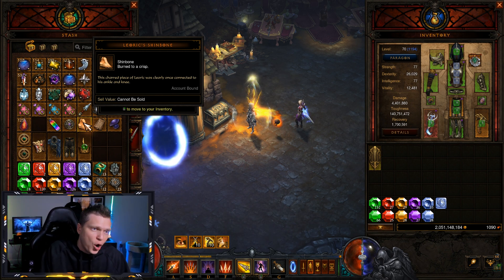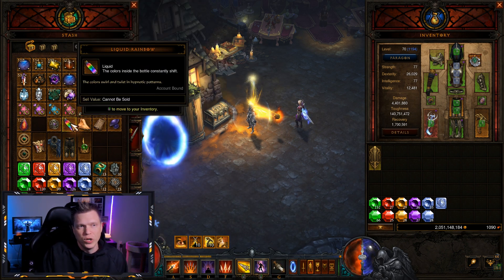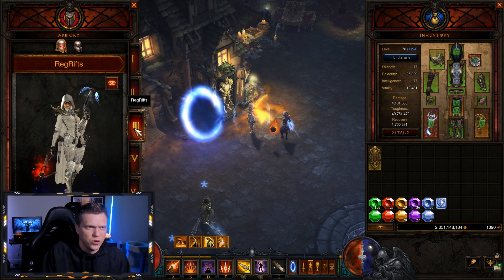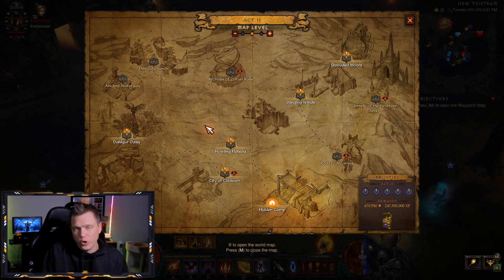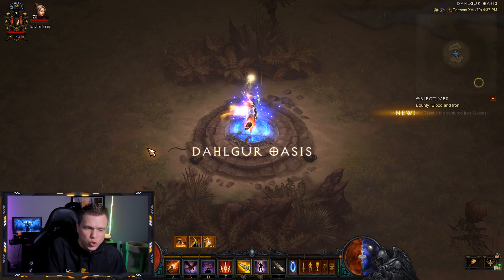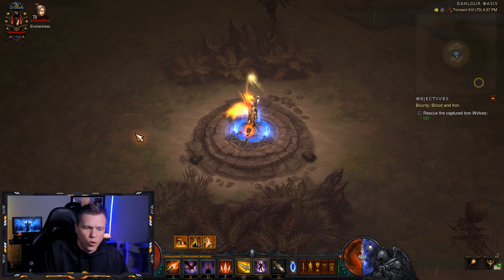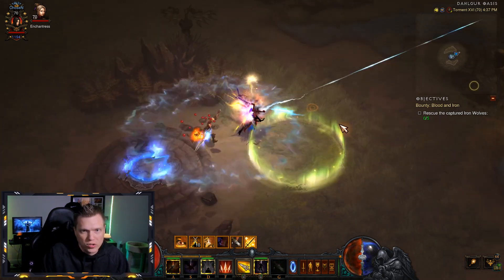Now the last two pieces are a little bit more complicated and difficult. Let's start with the Liquid Rainbow. This one gets a little bit interesting. You're going to come into Act 2 and go to the Dahlgur Oasis, which is where the key warden is — so be careful, as the key warden can reflect damage and hit you very hard. Maybe try out a Gold Wrap type of build so you're constantly farming up gold. You want to go into the Dahlgur Oasis, usually to the South or East-ish, and look for a little side nook in the map where there is a cellar door.